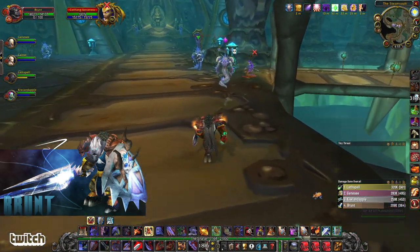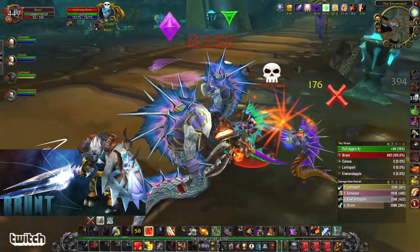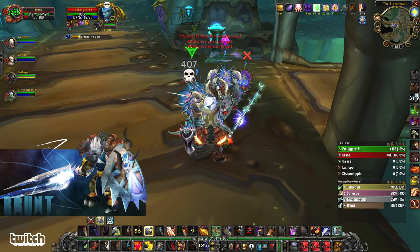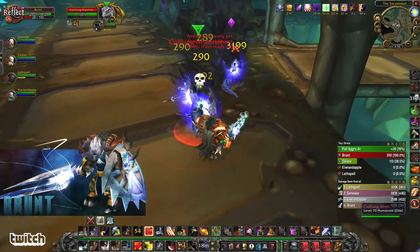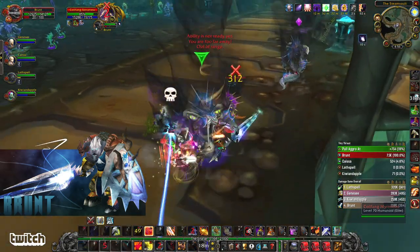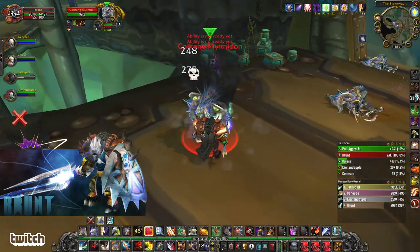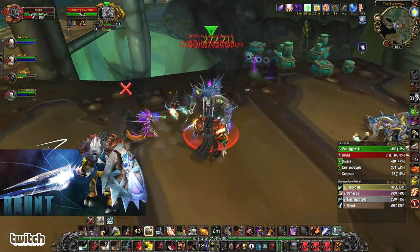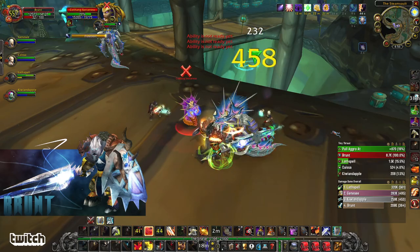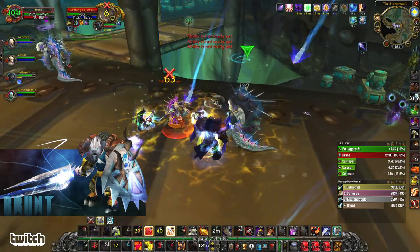Now we've got a good bit of room here, so I'm going to charge pull: Charge, Defensive Stance, Blood Rage, Shield Slam — got a bunch of threat on that one. I've got Spell Reflect on. Watching my threat — X looks good. I can stun this guy. Interrupt that blizzard.